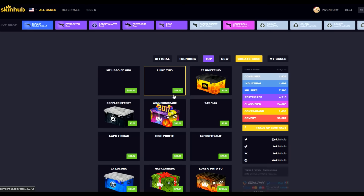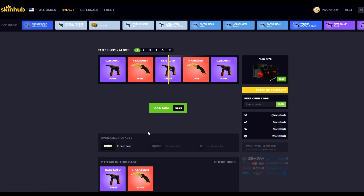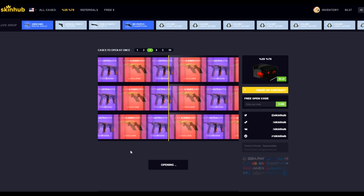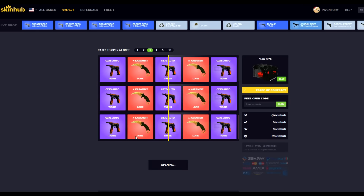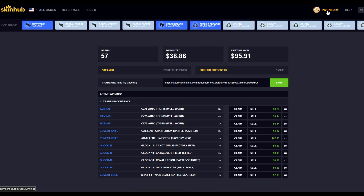We've only got 94 cents left. Let's just spin three of these — a Karambit Law would be nice, but I'm not really feeling that positive about getting one. And yeah, we've got three Tigris, all well worn. We don't lose that much, but let's go to the inventory.